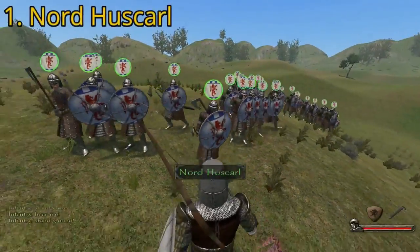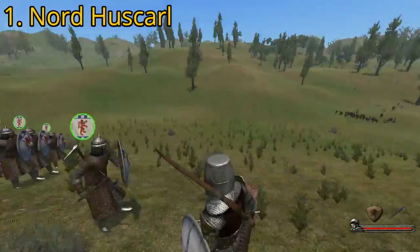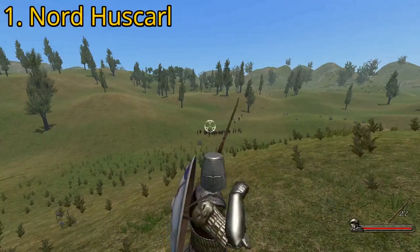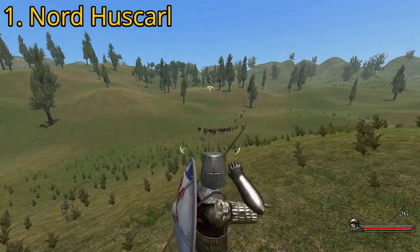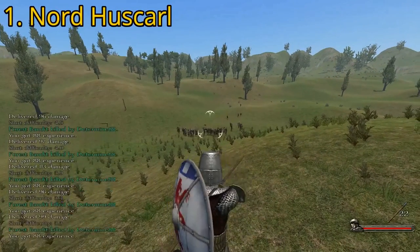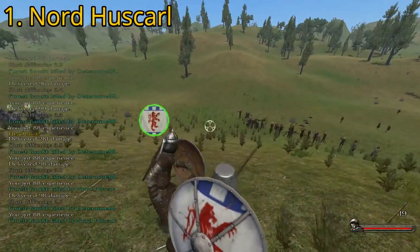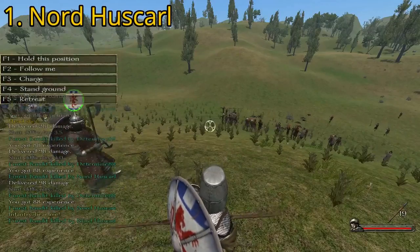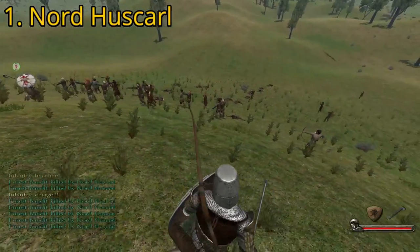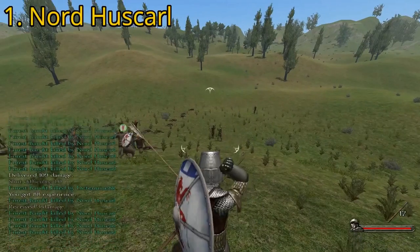Bringing up the number one spot, we have the Nord Huskarl. The Nord Huskarl is, by general consensus, the strongest melee unit in the game, due to having a good shield — the Huskarl's round shield — and good armor. More importantly, they carry axes, which are more effective at chopping through enemy shields than other types of weapons. They also have a chance to carry throwing weapons, giving them an additional edge in battle. Huskarls also have a good athletics rating, making them less of a drag on your party speed if you are also using cavalry. For many reasons the Nord Huskarl takes the number one spot, but keep in mind that training time and expenses for Huskarls is very high, so it can be prohibitive in the early to mid game.